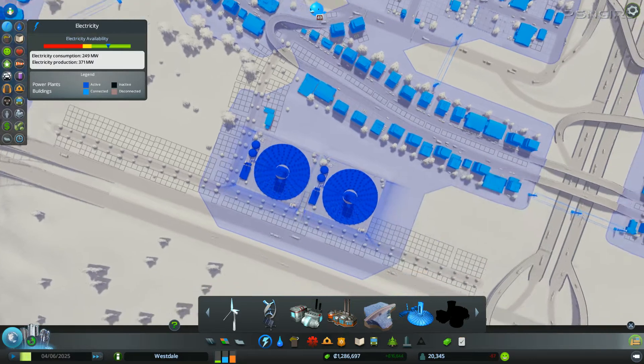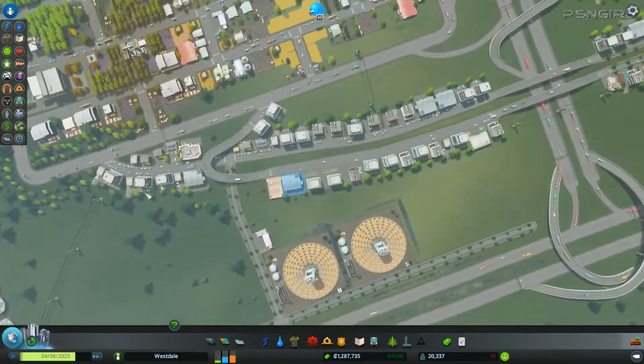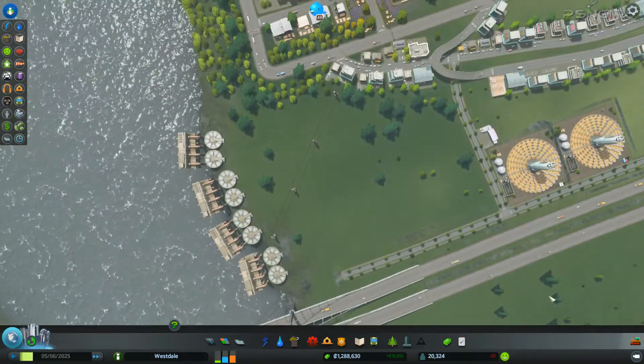We can also do a nuclear power plant in the near future, but I'd rather have solar — keep it green. And we can get rid of this power line as well, which is great. We're making 17,000 dollars — awesome!